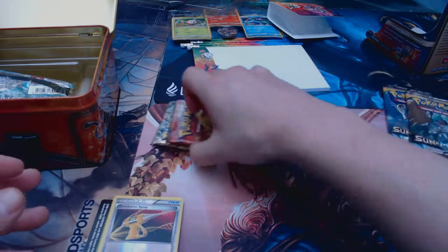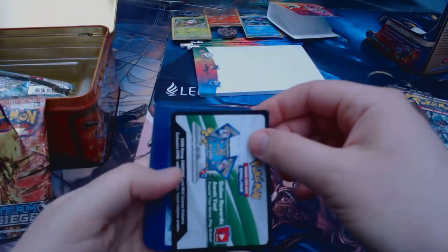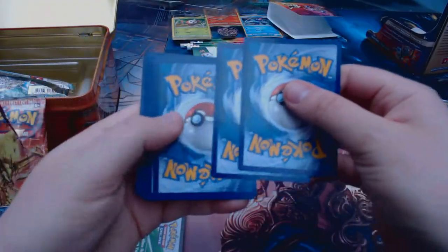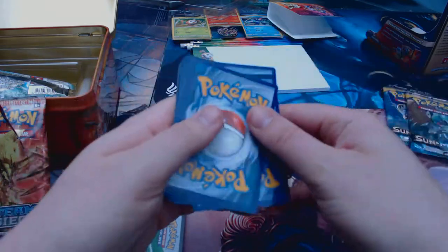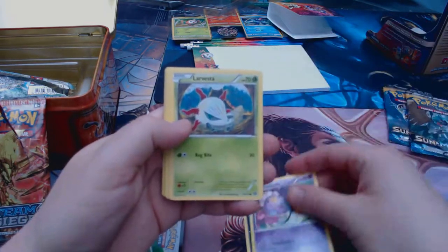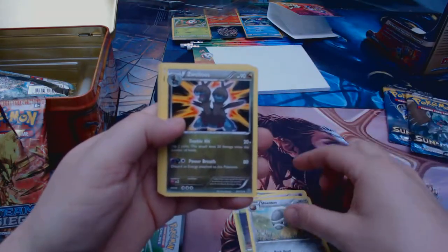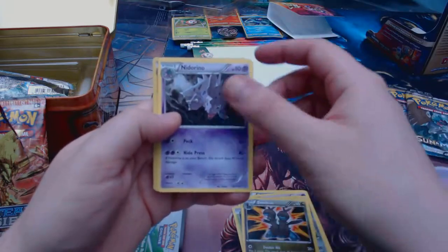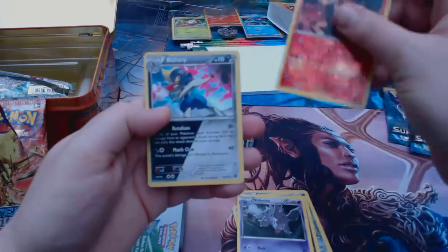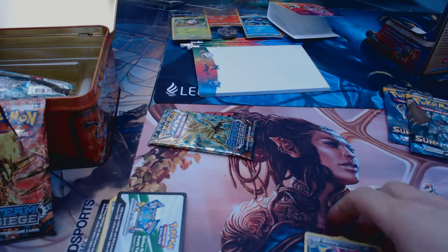So we'll do the Steam Siege packs next — we can hopefully get an EX. I think we got a white code in here, so hopefully it's good. So we have: Pawniard, Drifloon, Larvesta, Espeon, Yanma, Shieldon, Zweilous — I think that's how you pronounce it — Nidorino, Pyroar, and a foil Bisharp. It's kind of cool. No EX from the white code unfortunately.